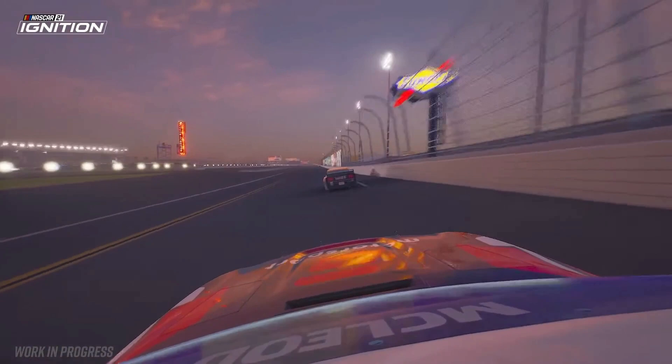The next shot here is out of turn two. All the way from here you can see the grandstand lights, you can see that scoreboard right there as well, and the Sunoco sign. They've done a tremendous job with the lighting in this game — this is something I've never really seen stand out in a NASCAR game quite like this.